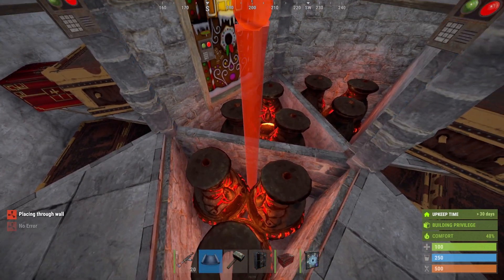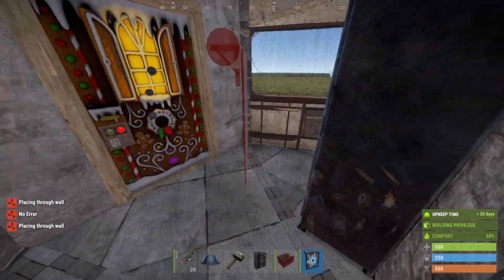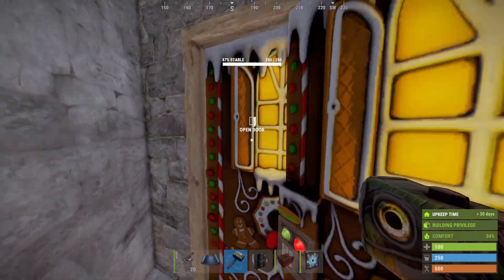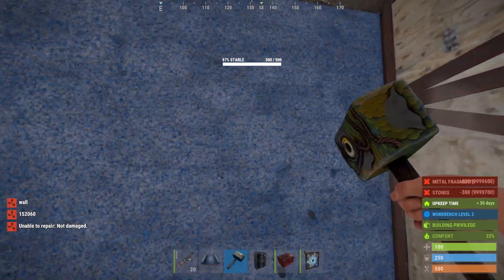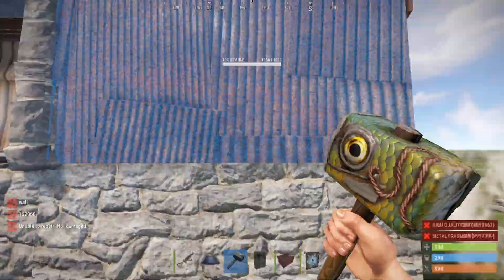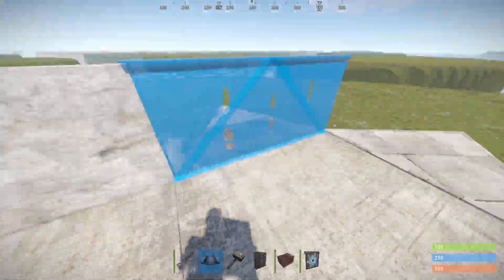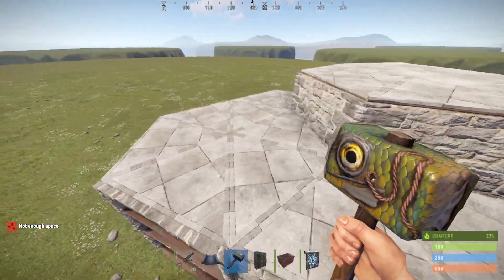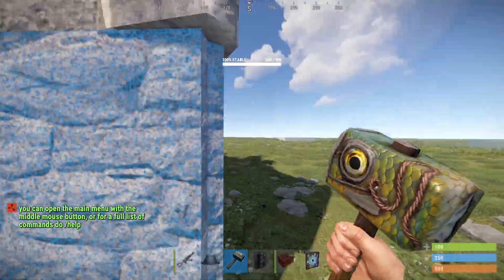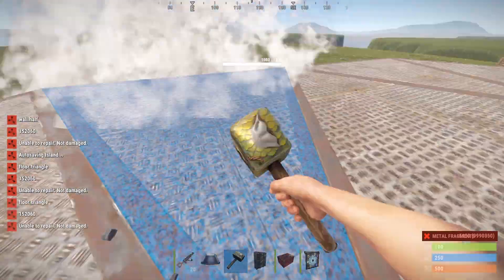Every free spot that you find, just place garage doors, because that ups the raid cost by a whole lot. I like to place a few small boxes over here as this makes the vision a whole lot better. Now your base is pretty much finished. One very important part: upgrade the core to high quality metal and honeycomb the base. If you get these 9 furnaces to keep cooking, you should have a lot of metal, and I recommend upgrading all of the base to sheet metal. And now the base is finished.